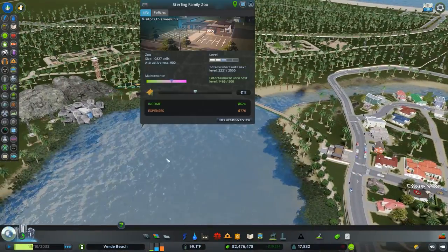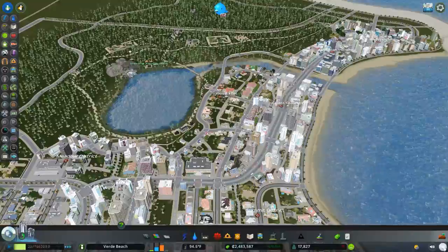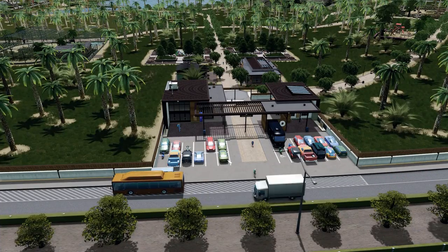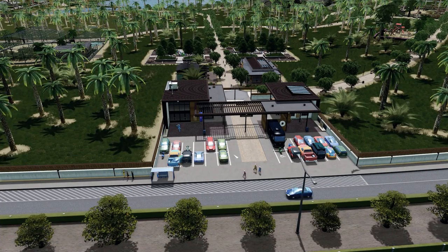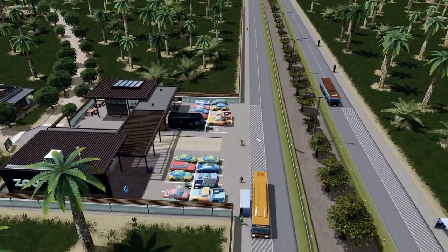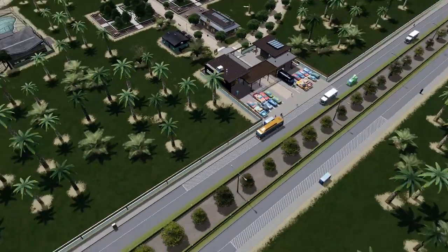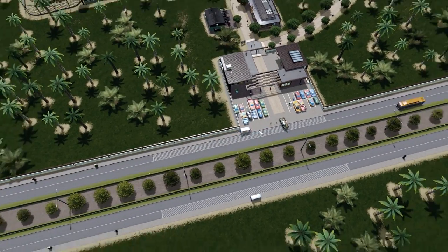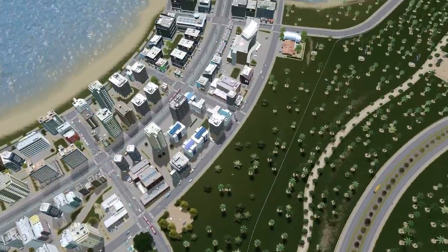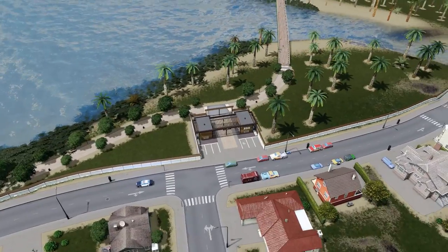Let's see where we're at with the zoo — we're almost at our next level. This is one reason I really wish there were parking lot assets in the game. There are all these people in the parking lot, it's full, and we're going to see people parking on the street. We have nice big no-stop zones for the buses, but we are packed. People are coming to the zoo, which is good — but the parking situation is not.